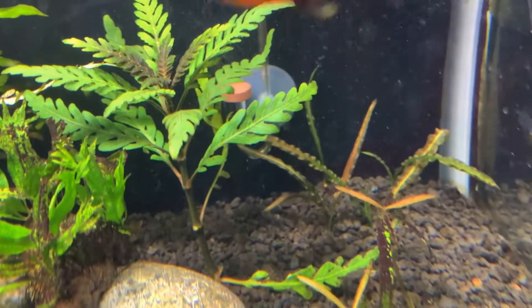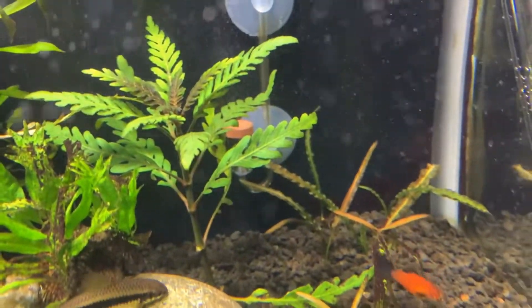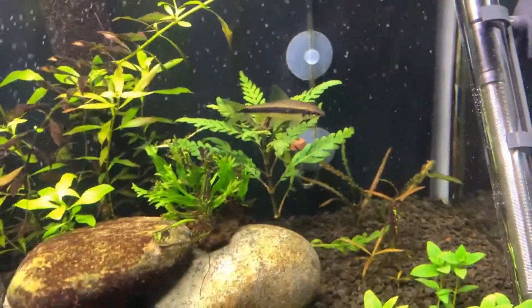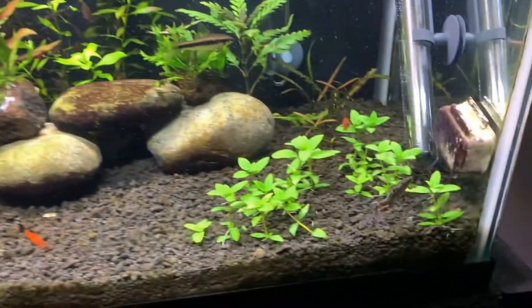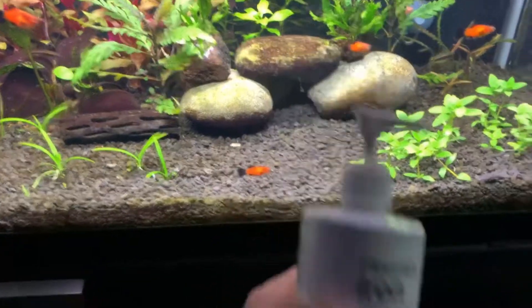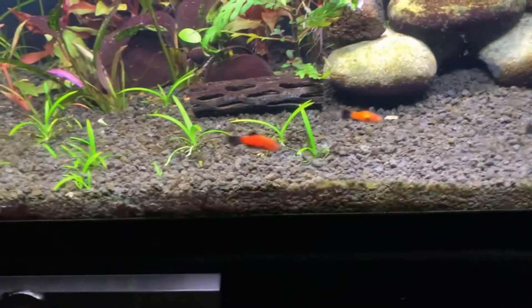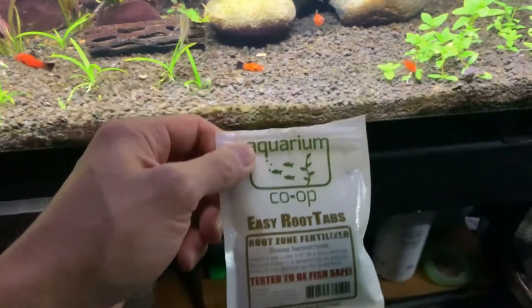The Crypt spiralis in the back is looking a little better — another slow grower. I'm doing fertilizer twice a week: Aquarium Co-op Easy Green and also Seachem Flourish Iron, since I have a lot of red plants in here. I also use Aquarium Co-op root tabs, and I'm going to try doing that for a month to see if that's enough.